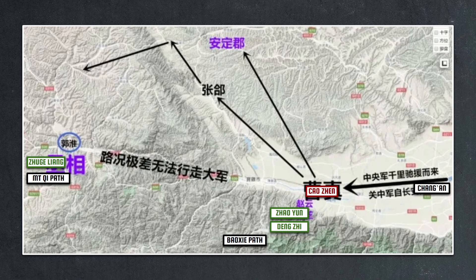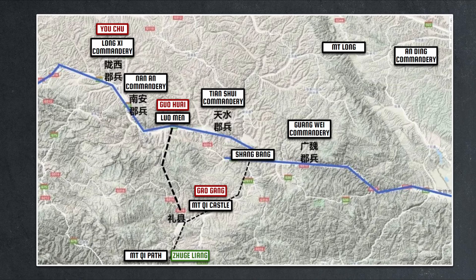In our last episode, we laid out Zhuge Liang's attack plan for the first Northern Expedition. In the initial phase of the campaign, everything proceeded according to plan, as Zhao Yun and Deng Zhi's diversionary force successfully encamped inside the Bao Xie path, drawing Cao Zhen's main force to respond. Meanwhile, Zhuge Liang's main attack force took the western Mount Qi path and started to march towards the Tian Shui Commandery.